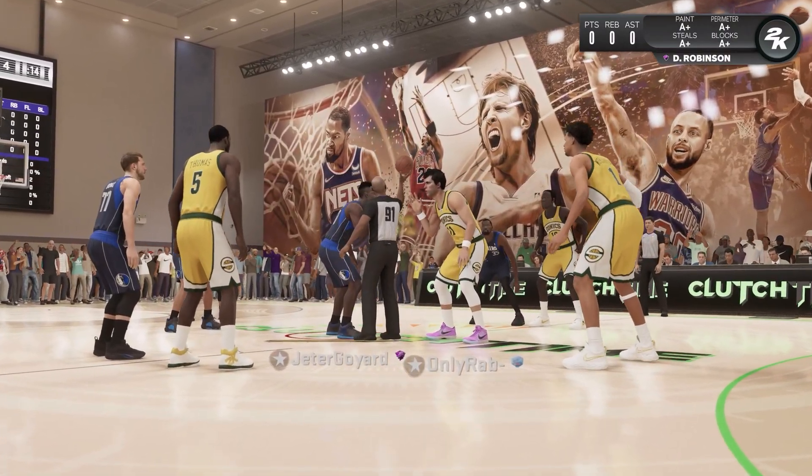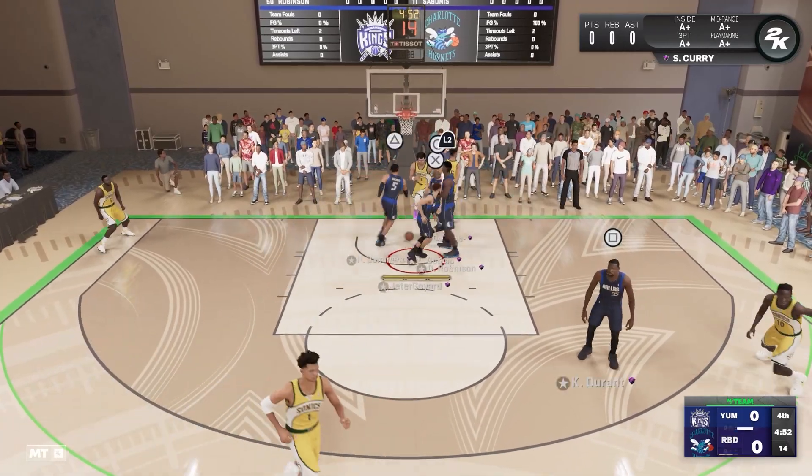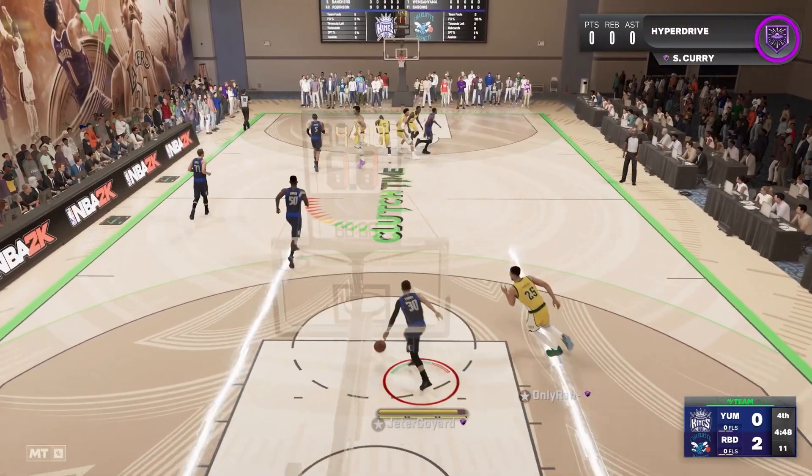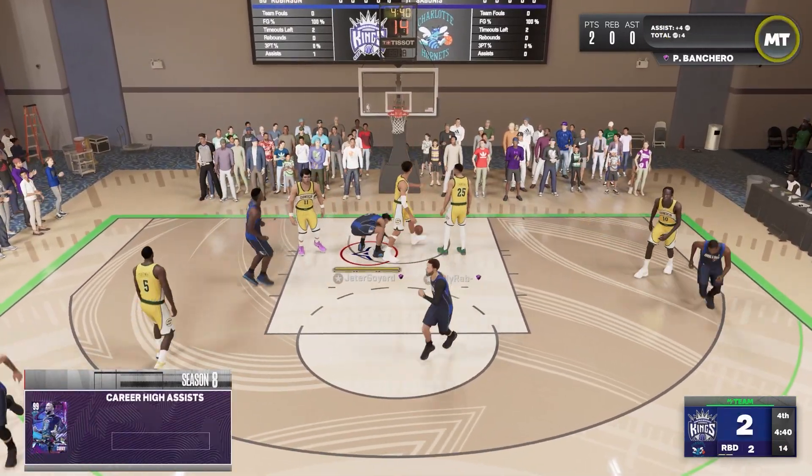And now here we are — Game 1 tip-off. My opponent is gonna win the tip. He's gonna go work on Ben Simmons and slam it down. It's now the endgame team's ball. Curry's gonna get around Ben Simmons, pass to Banchero, and he's gonna dunk it down.